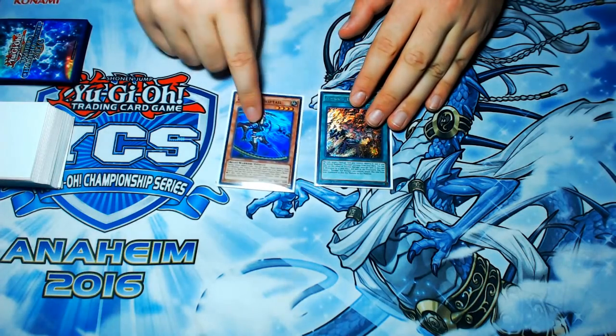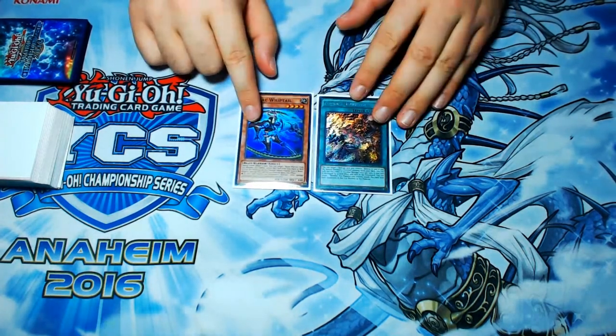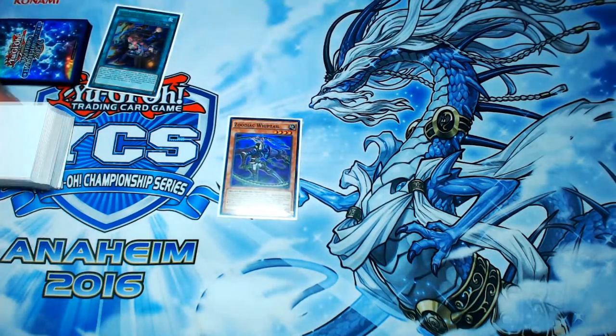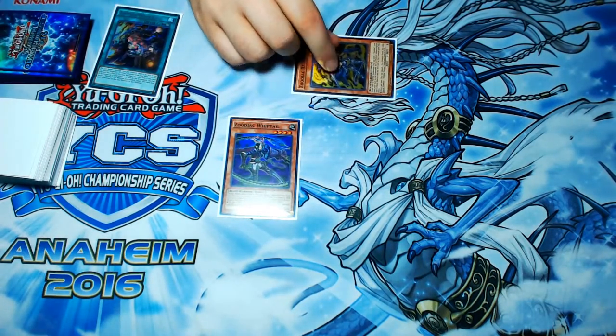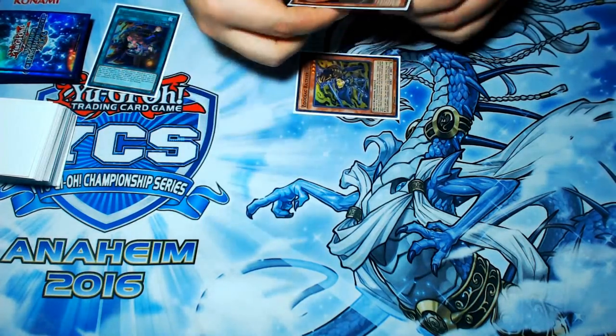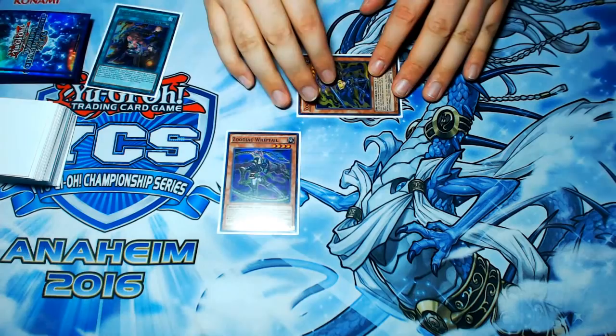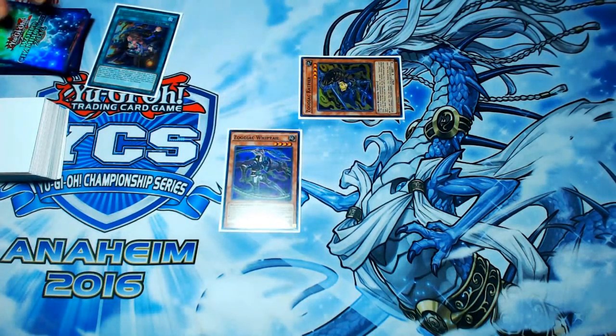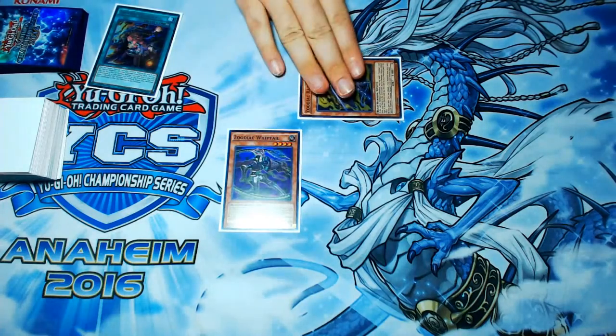Literally, it can be any Zoo — it can be Rat, it can be any of them — but then just plus Barrage. It could even be Summoner Monk where you discard the Barrage. You'll start off by activating your Barrage and targeting it to destroy itself, then special summoning Rat from the deck if you do not already have it. If you have Rat in your hand, then you would special summon a different name — most likely Whiptail, for the best value, or Thoroblade if you want to rotate cards out of your hand.